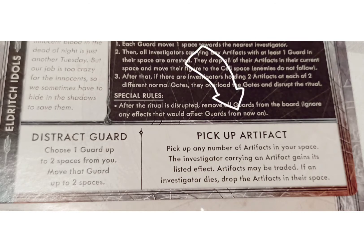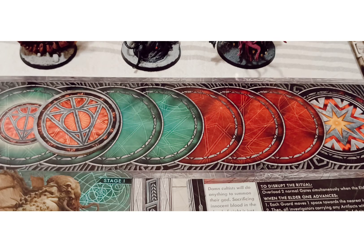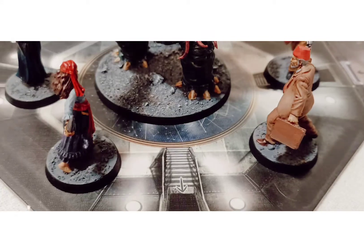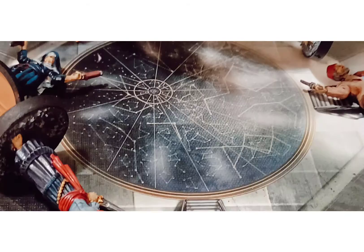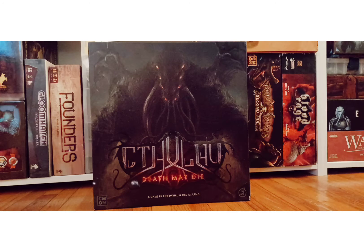Each episode also has actions that you will need to perform to try and stop the ritual, so that you can make the Elder One appear and deal some damage to him. Once that happens, the Elder One's marker will continue to move after every third symbol is drawn. If it reaches the end, that's game over. Otherwise, you and your friends will face off against the boss with all your fancy new abilities. Most of you will likely die, but what matters is that at least one of you is able to make the final blow.